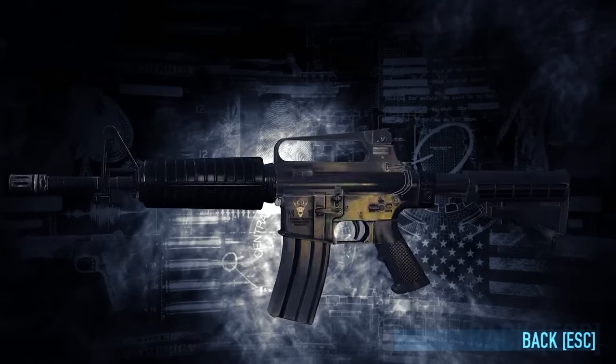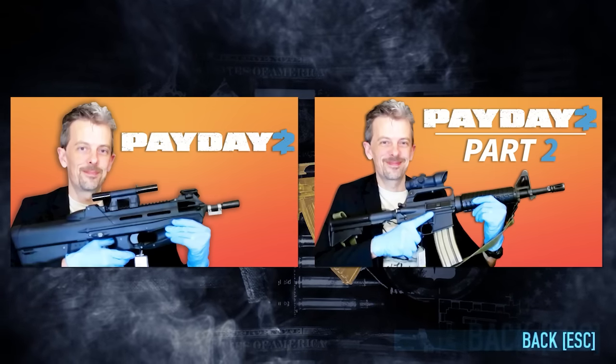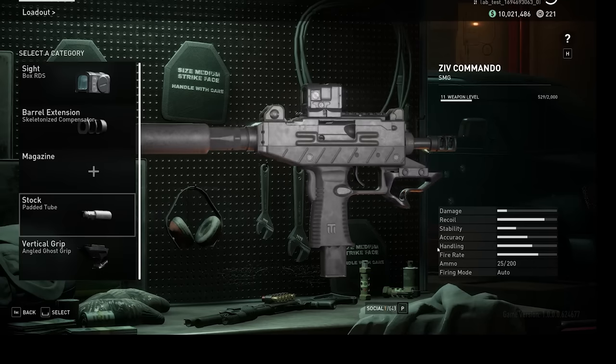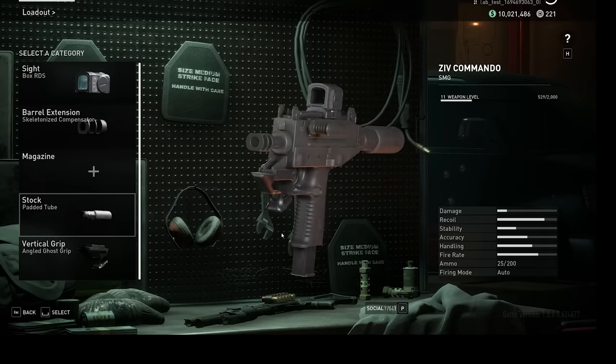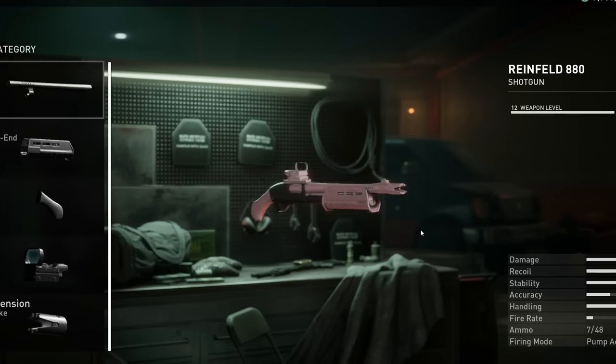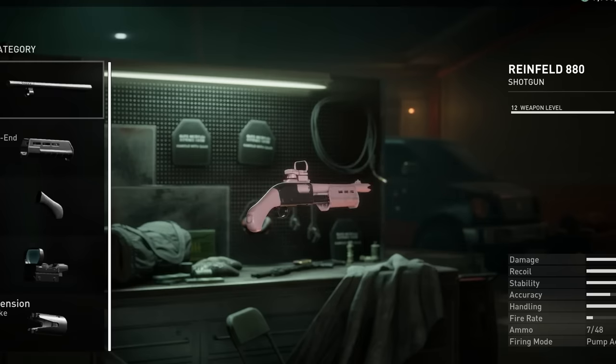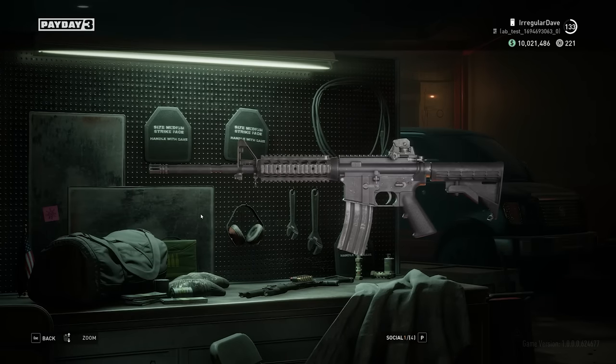If you want to see more of Jonathan reacting to Payday guns, make sure to subscribe as we've got two episodes looking at the weapons of Payday 2. And if you're interested in buying Payday 3 for yourself, GameSpot's sister site Fanatical is selling the silver edition of the game. You can save 17% when you use the code FANATICAL17. Details are in the description. GameSpot and Fanatical are both Fandom companies. Over to Jonathan and the guns of Payday 3.